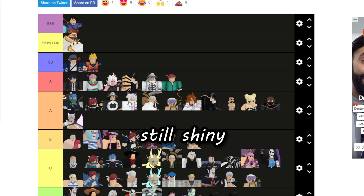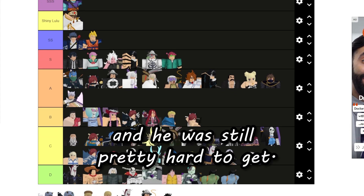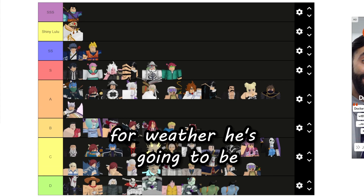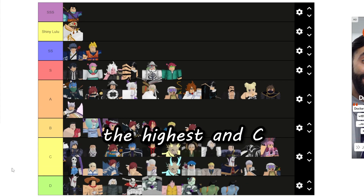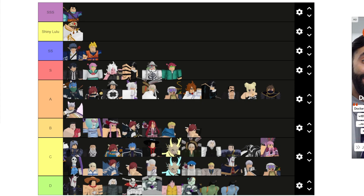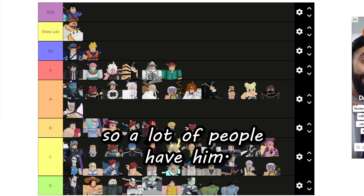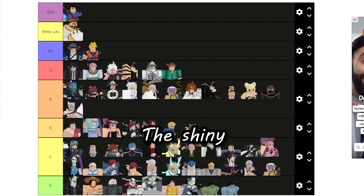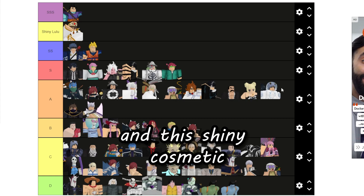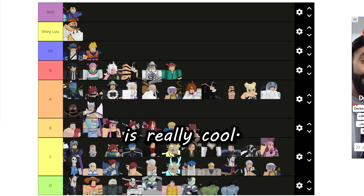Hinge's shiny was still pretty hard to get even though he's not really the greatest. Goku is going to be the highest in C tier — he's a pretty meta unit but a recent unit so a lot of people have him. His shiny version is going to be in high A and it has a high value because the shiny cosmetic is really cool.